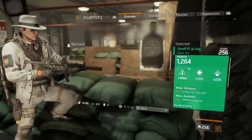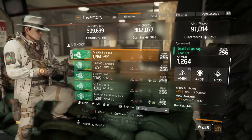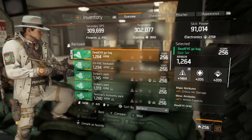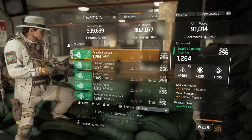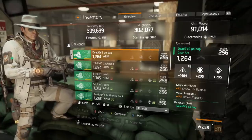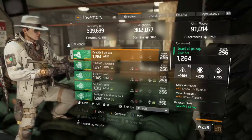Moving on to the backpack — same story as the knee pads. Roll as high as possible in the main stat category; for me that's firearms, aim for over 1250. For a major attribute I have critical hit damage, though if you're worried about survivability you can opt for health. For a minor attribute I strongly recommend ammo capacity, though having high resistances — especially shock and burn — is also very powerful in PvP right now.